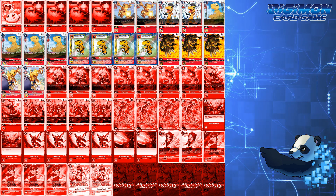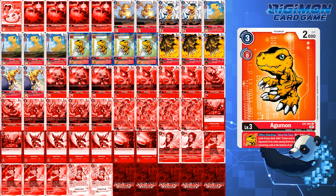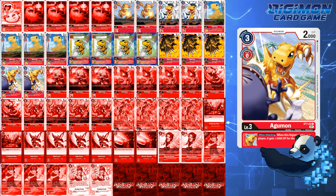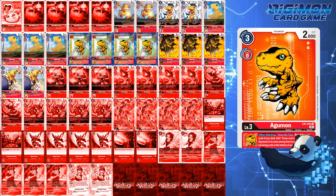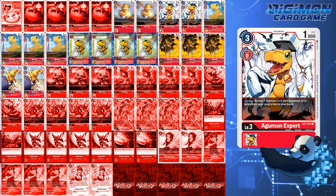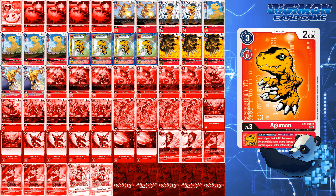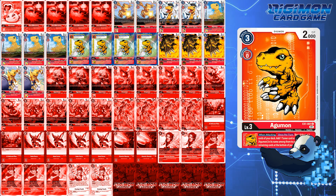For level 3s, there are a lot of adjustments: 2 BT1 Agumon, 2 Agumon Expert, 4 BT6 Agumon, 4 EX1 Agumon, 3 P009 Agumon, and 2 Starter Deck 7 Agumon. BT1 Agumon used to be one of our top rookies for adding any tamer, but with EX1 Agumon we now have the heavy lifter who can sift through 3 cards at a time and give us options. I'm still running Agumon Expert to bring back Agumon and Agumon Bond of Bravery from the trash. BT6 Agumon stays at 4 copies for the Agumon Bond of Bravery swings. EX1 Agumon becomes one of our MVP rookies, allowing searches off the top 3 for a tamer or a Digimon with Agumon in its name.